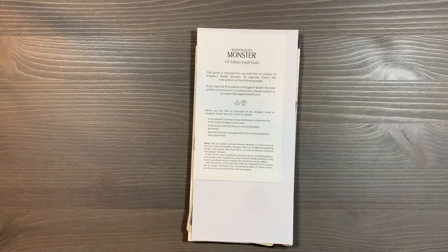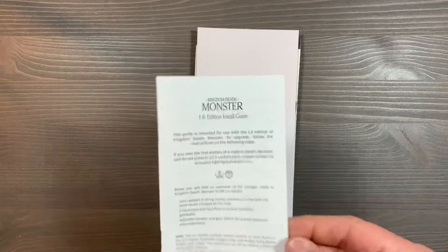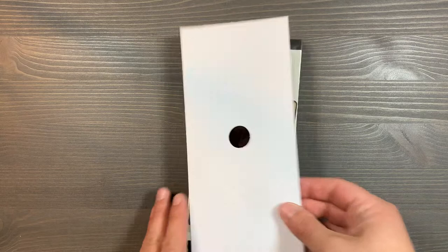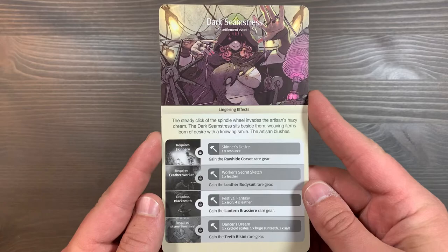We also have an update guide that's going to tell us how to install all of these new things, including sticker sheets, as well as what gear cards are replaced — very handy. Underneath this cardboard divider, we have two new events. We have a new event called Dark Seamstress, which allows you to get those new gear types, and then the Story in the Snow event that's in the promos.